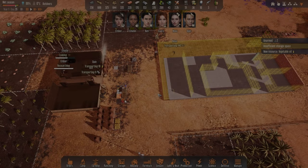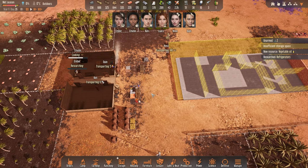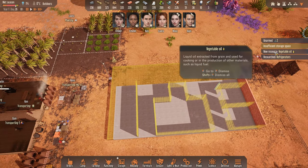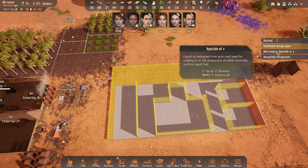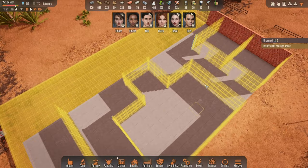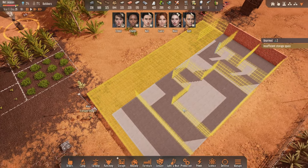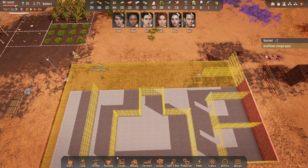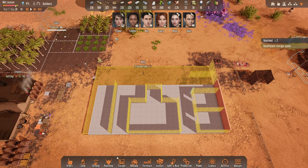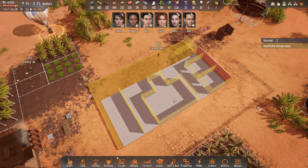Hello there and welcome back to another episode. In this one we are going to continue our housing complex. We have a new resource - vegetable oil - and refrigerators as well. I've played around with the layout I'd like to have, so we have a bit of a starting setup done already, although they're not constructing it yet. I want it to be matching on all sides.